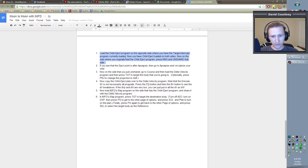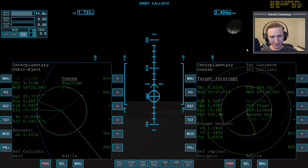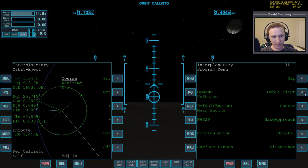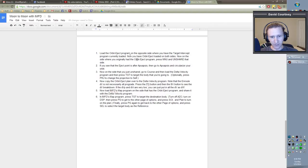We have target intercept on this side and we want to replace it with orbit eject. When you have IMFD shared, it pulls its data from the side it's shared from, meaning this instance doesn't have any of its own data. So if I leave orbit eject over here, I would lose all orbit eject data. To prevent that, I first load orbit eject on this side — now I have orbit eject on both sides, but on this side it's not shared, and on that side it is shared.